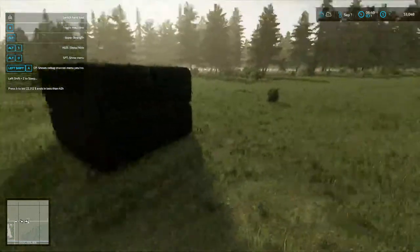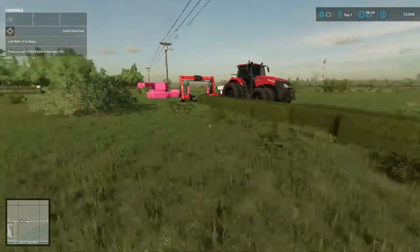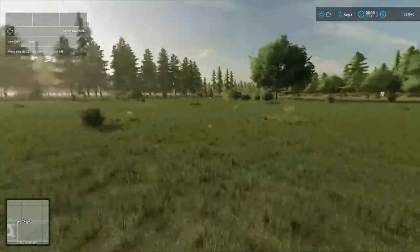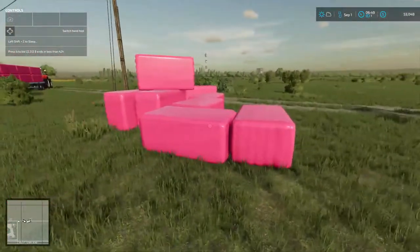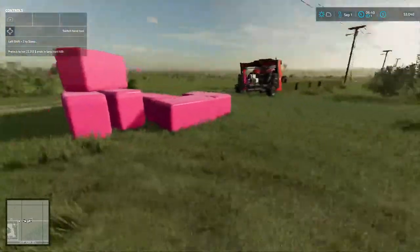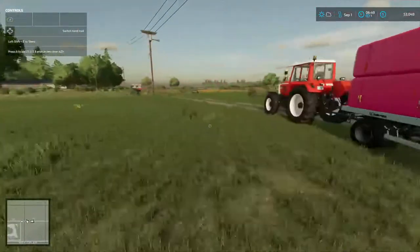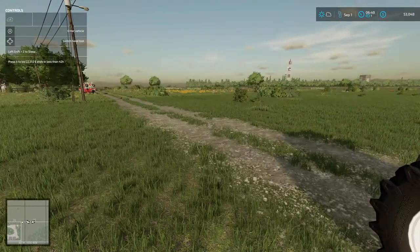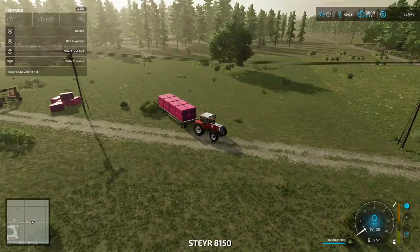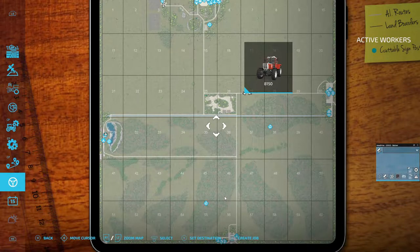Welcome back everybody to Farming Simulator 22 here on the Western Wilds, your host Mr. Blue aka Tommy Miller. You saw the last episode - it was dark when we got done and I forgot: I just made grass bales, put them on the trailer, stacked them here, and forgot to wrap them. So I got up early this morning - me and Mr. Yankee from Yankees Outdoor Adventures - he was transporting them. I'm going to hop in here, go to our wheel symbol, and we're going to create a job.